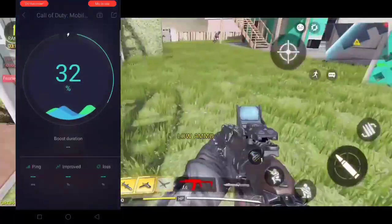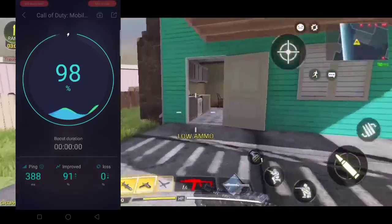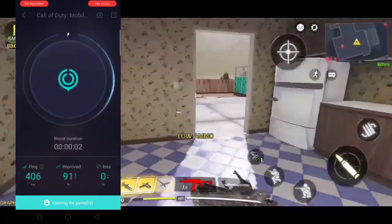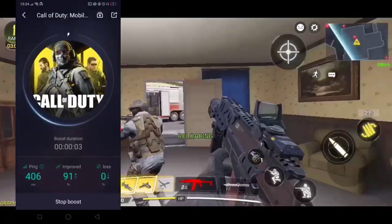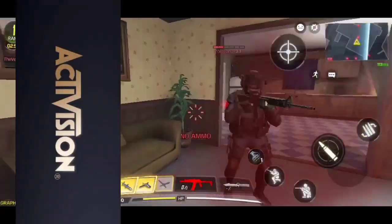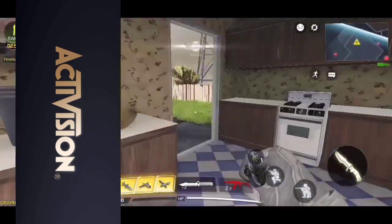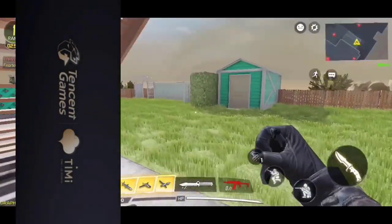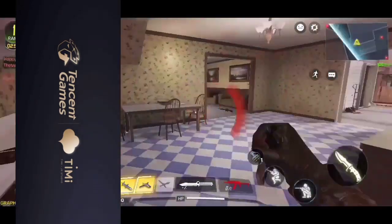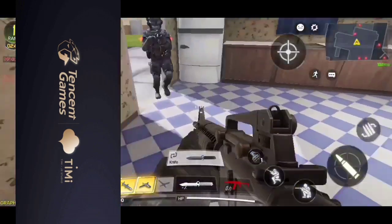Once you click on that little lightning button, it's going to show you an interface like this one. Now you have to tap on the icon — I didn't even tap but it just opened my game, which is weird, but at the very first time I did tap on the Call of Duty Mobile icon. Once you do that, it will open Call of Duty Mobile for you.